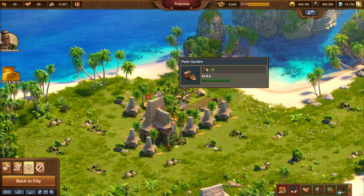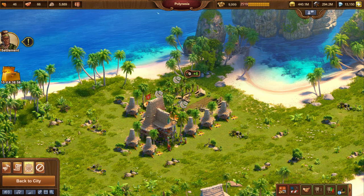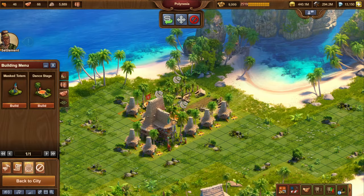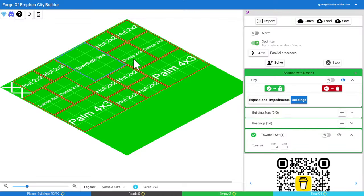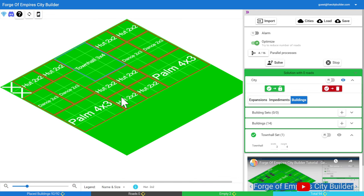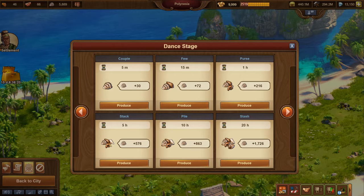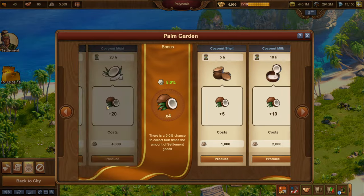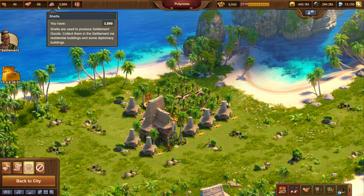It's one hour later — we are ready to collect. There we go, so we now have our first coconuts. We can buy one expansion. As I mentioned I will buy one expansion here. Now my original plan was to get two more dance stages and another hut, but instead I'm going to do the same layout but get two palm gardens — so three in total. I'm going to put both of these on five hours. They will be ready for me in the morning.